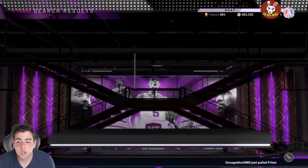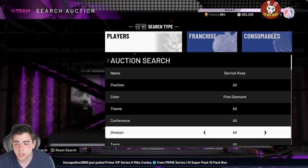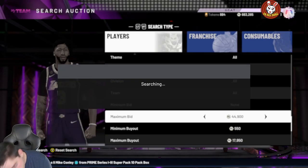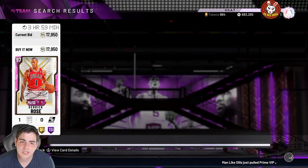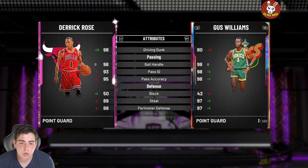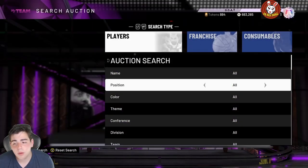To make a lot of MT right now, sit on the Derrick Rose and Porzingis filter. Diamond Porzingis is dirt cheap right now — put your max bid over the buyout and just sit there, they will fly off the board. I remember with Donovan Mitchell — I think Derrick Rose is worth at least 30K. It's prime D. Rose; this card was a magician when it first came out, so for 15K it's a good price.